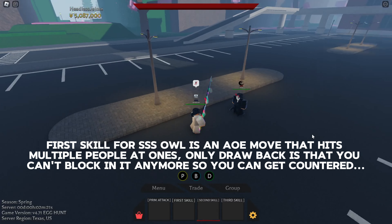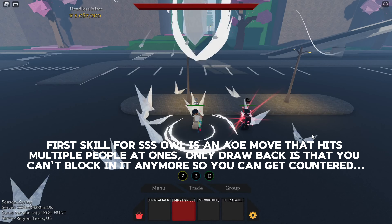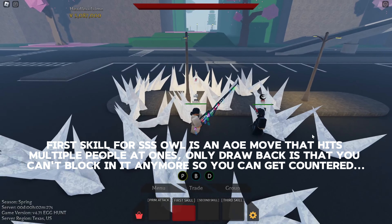The first skill for Esa Owl is an AoE move that hits multiple people at once. The only drawback is that you can't block in it anymore, so you can get countered.